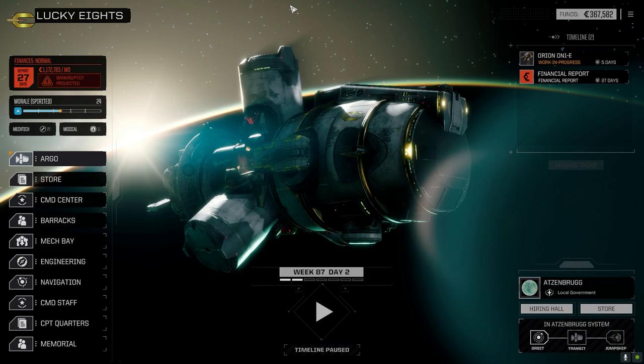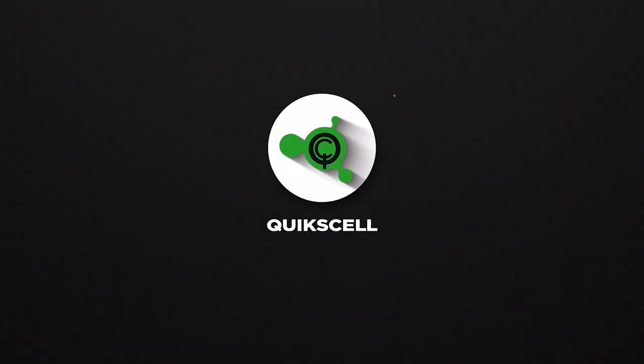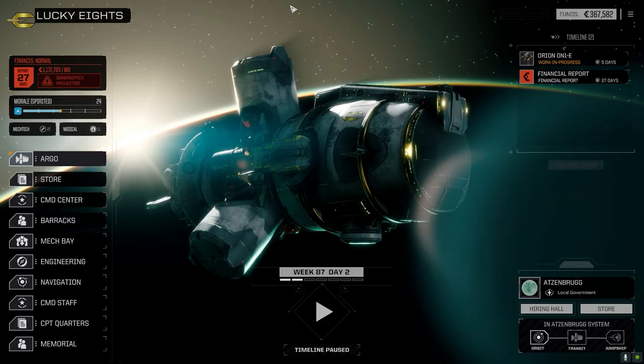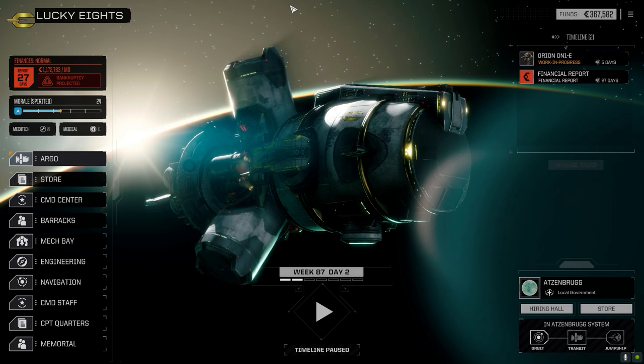Hey everybody, welcome back to the channel and another episode of It's Jenkins. This episode is brought to you by Duralast QS — build your mech to last with Duralast. So I did what I said I was going to do last episode: jumped system so we could get a whole bunch of stuff repaired. Now we're down to about 367,000 C-bills, so we're going to need some money today.